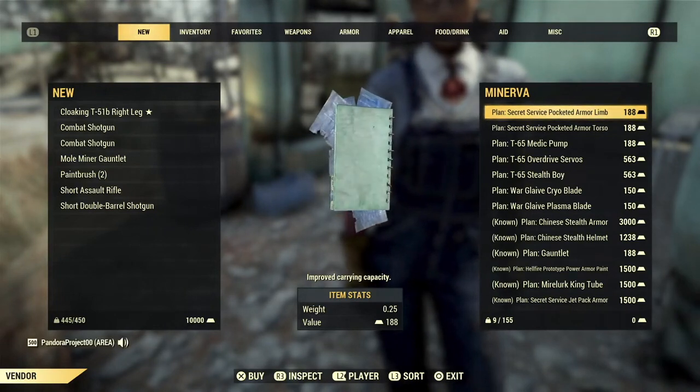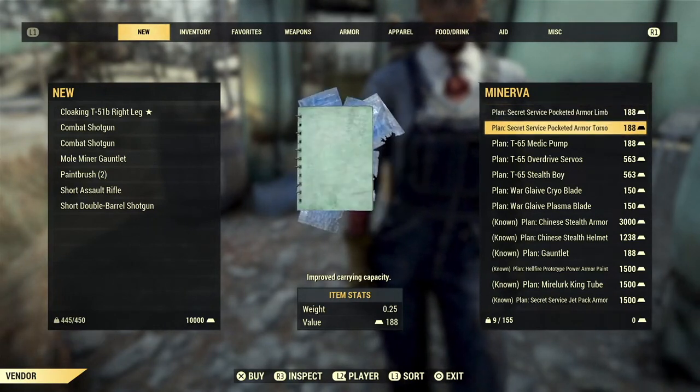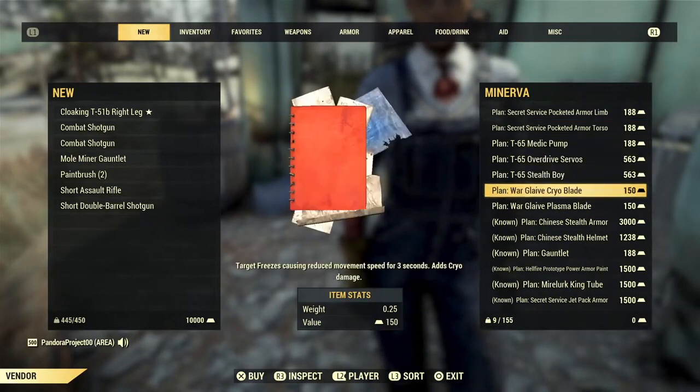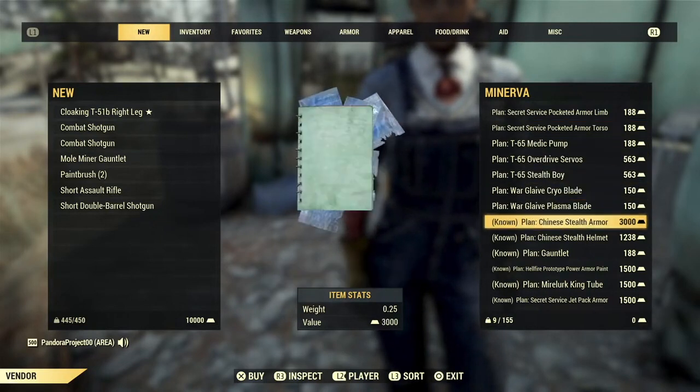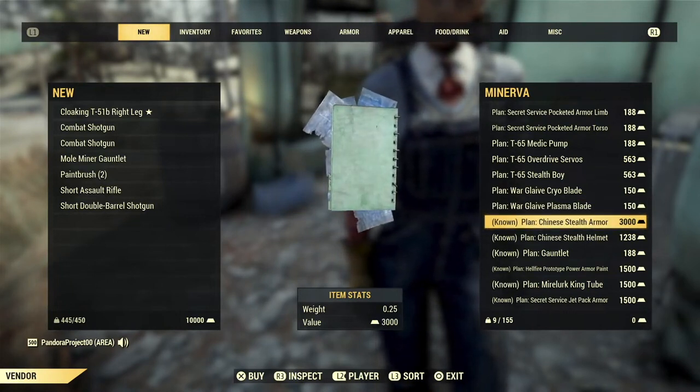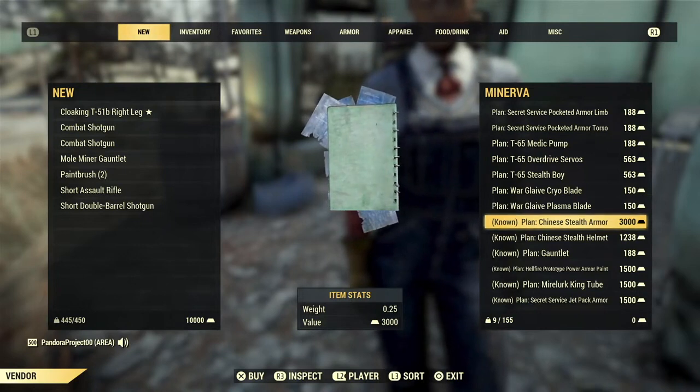In the highlights for this week, it's definitely going to be that Hellfire Prototype Power Armor paint. I know it's very sought after and it looks really nice. I'll try to remember to throw a link in the description to that tour and location video so you can check out what exactly it looks like.